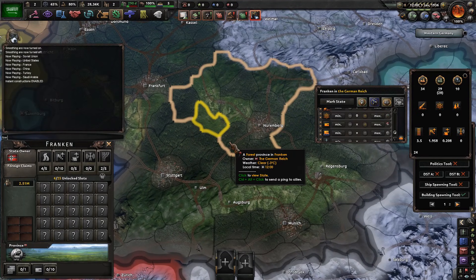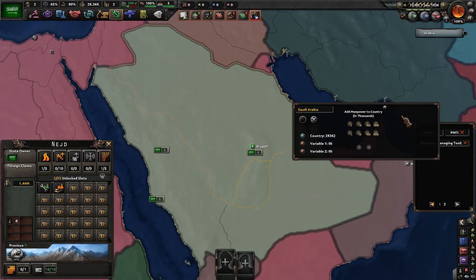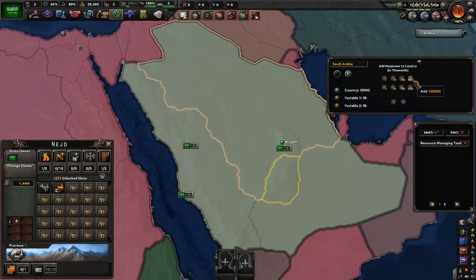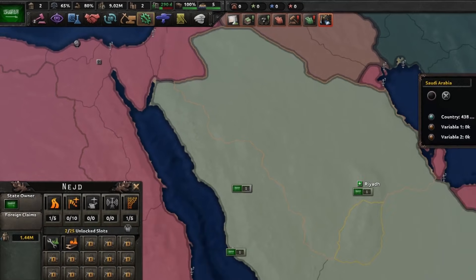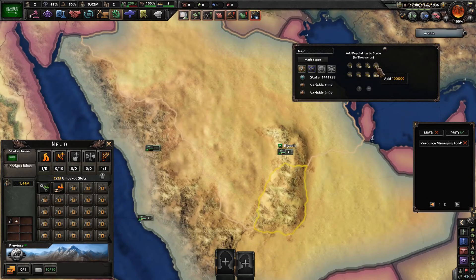Clicking this arrow goes to the second page, where you can select manpower. We want Saudi Arabia to have about 10 million manpower — that's easy to do.